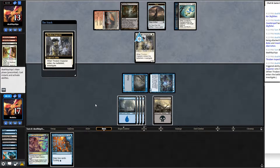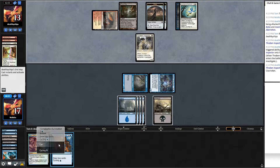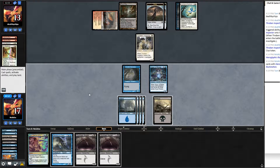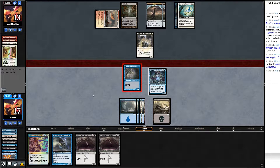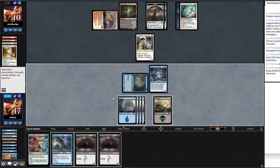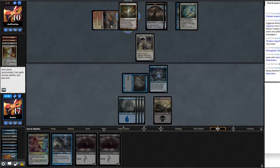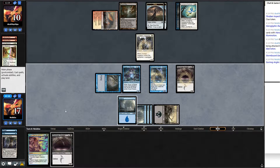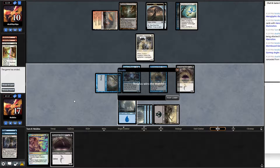We have Counterspell backup. If they don't do anything worth countering we have Illumination too. Another Sky Fisher — counter it. Back to us with an island. If they don't do anything, Illumination draws us two cards. Swing in for four. Thraben Inspector comes down — fine. Draw two cards: Stormbound Geist and Gurmag. Good turn ahead. Swing in, they go to ten. Cast both Stormbound and Gurmag, leaving ourselves a little open, but they're stuck on two lands. We win game two.